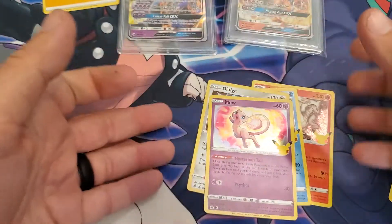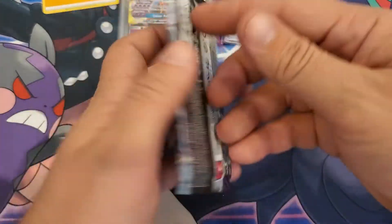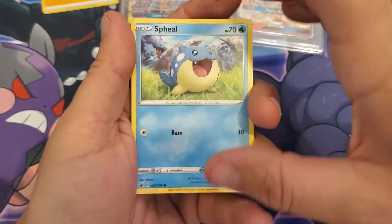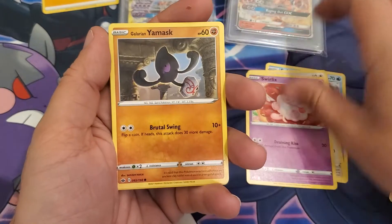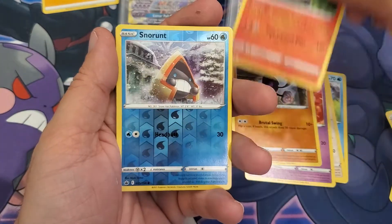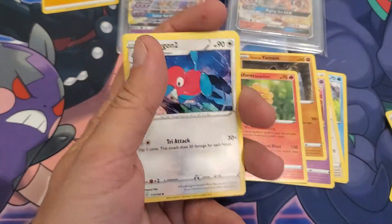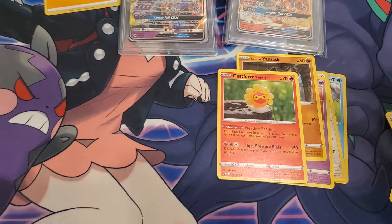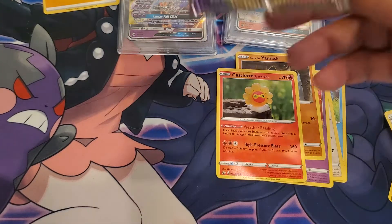Nothing in that pack. Let's go with Chilling Reign — we had pretty good luck last time. We'll get into it; I don't feel like doing the card trick on this one. Glarian Yamask, Castform Sunny Form reverse, Snom, and no hit again. Here are the other three cards and the code card. Let's try something else — Sword and Shield, but I don't really like that one, let's put it back.